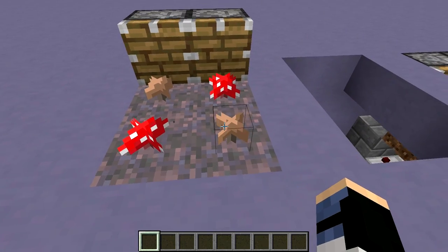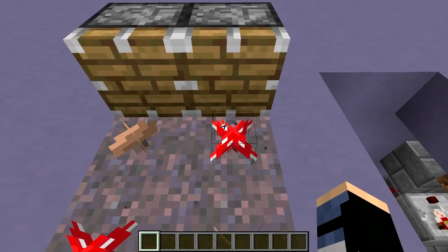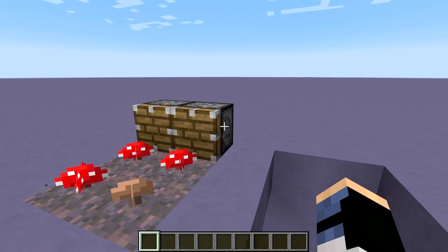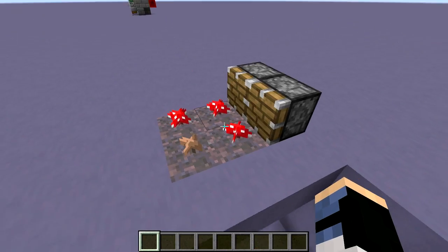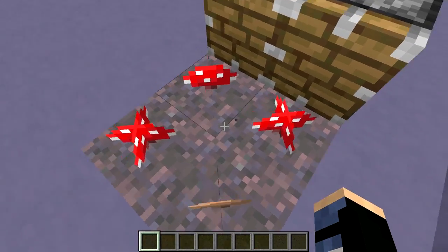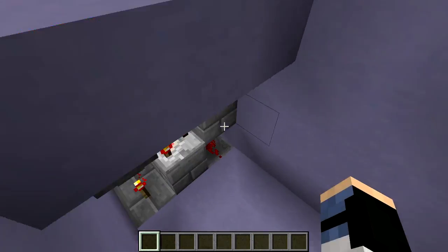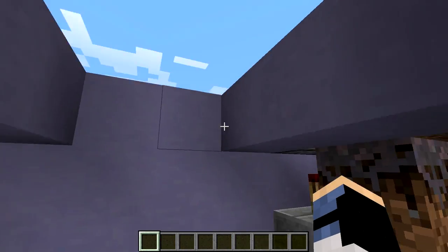Both designs have two seed mushrooms which then grow onto two blocks of mycelium. Right now they're growing extremely quickly because I have the random tick speed set very high. Every once in a while, these pistons will extend whenever the hopper clock activates down here and will break the mushrooms. This design collects the mushrooms by having hopper minecarts inside of these two mycelium blocks, and then the items from the hopper minecarts are picked up by this hopper chain and can go to your storage system.